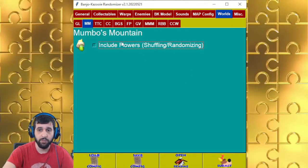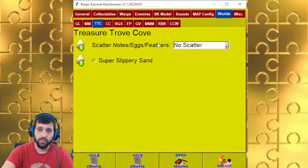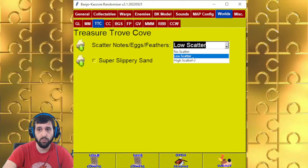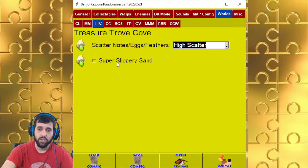For Mumbo's Mountain, you can also randomize the flowers, including with all the notes, eggs, and feathers. For Treasure Trove Cove, people asked for random XYZ locations, so I made it semi-random — you can have a low scatter where you can just kind of jump to reach them, or a high scatter where you might have to fly to reach them. Super slippery sand means you can't change your direction when you're on the floor — you'll have to jump or fly to move around.